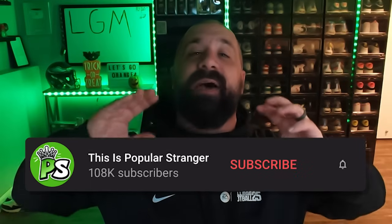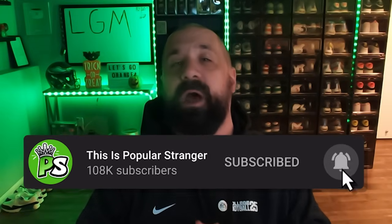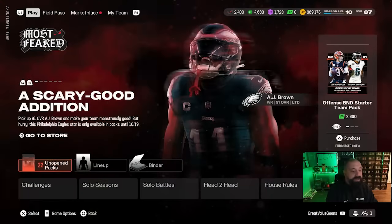Hey, what's going on everybody, this is Popular Stranger and we are back with another Madden 25 Ultimate Team video. Today we have episode number 16 of the No Money Spent squad, and we have a ton of free packs to open up. Season three just launched, the Most Fear promo just launched, and we've been doing a little bit of grinding — enough to drop another episode. Every Tuesday and Friday we drop episodes.